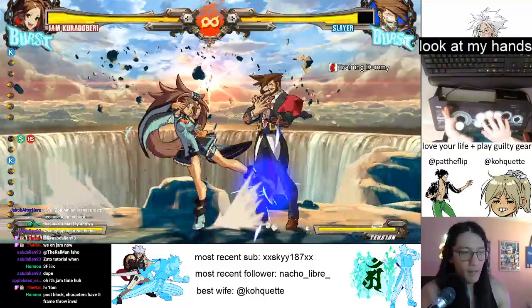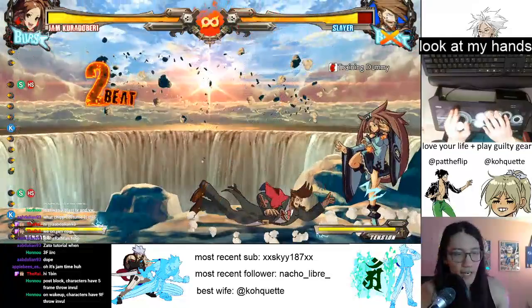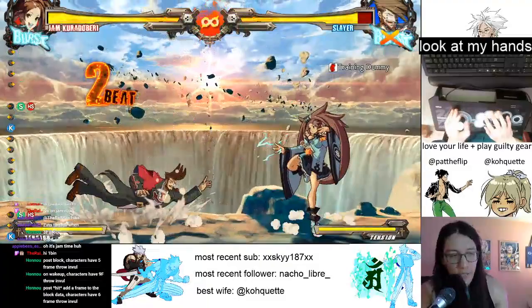Just get used to tick throw timing - this becomes really scary. This is part of what makes Jam so scary, because if at any moment she's in your face with a fast button that she can tick into a throw and then gets a combo after that, that's going to make you want to mash. It's going to make you want to jump. And that's where Jam really gets to start doing damage.